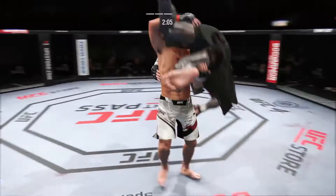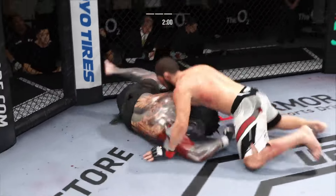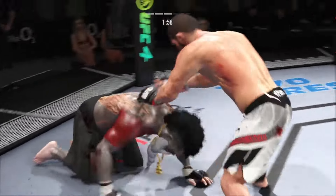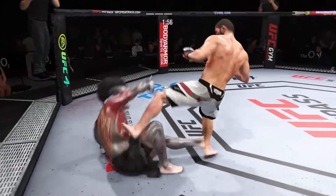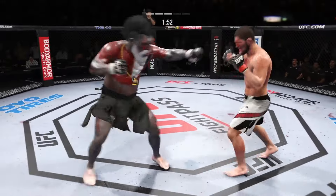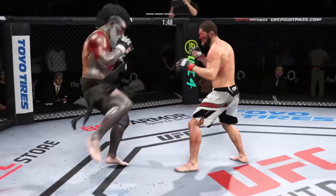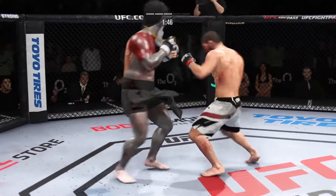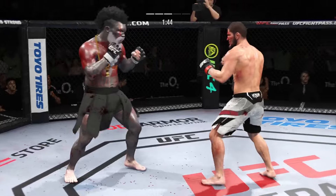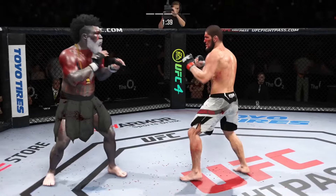Double leg shot — how about the slam there! That one cannot feel good. There are few things more fun to watch in mixed martial arts than these transitions and scrambles on the ground. High-level grappling can really be entertaining. He lands another punch there. He has to be attacking that cut — if he's not, then he's doing his opponent a favor. Attack that cut, make him pay for it.